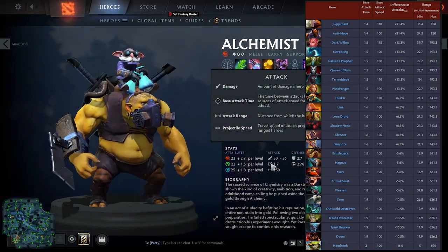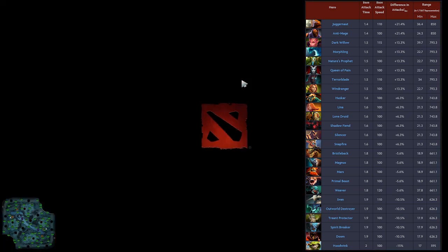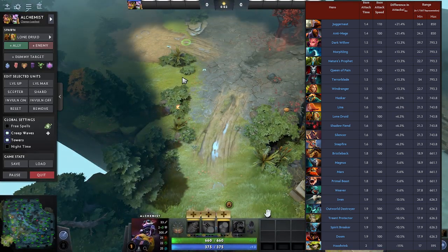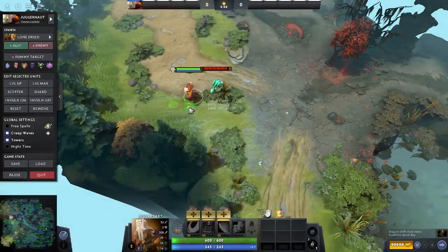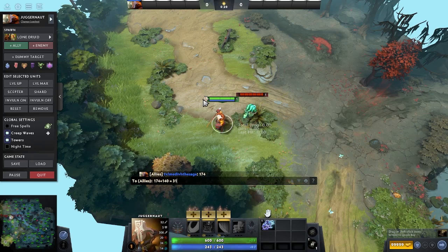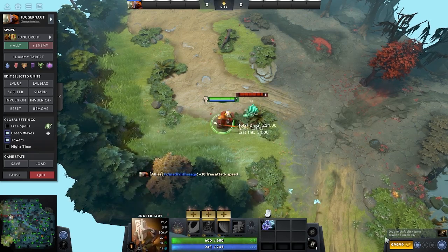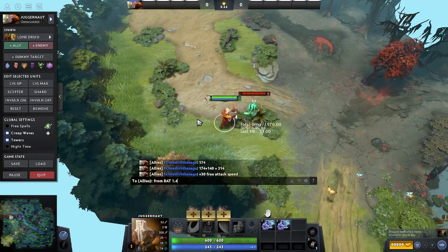As you can see here, heroes with lower base attack time benefit more from attack speed than a hero with 1.7 base attack time. So if you look at Anti-Mage or Juggernaut with 1.4 base attack time, their attack speed bonus is around 20%. So if you were to buy a Moonshard, which gives 140 attack speed, they would actually get around 168 attack speed from it. This works the other way for heroes like Hoodwink — a Moonshard on Hoodwink gives only around 120 attack speed.